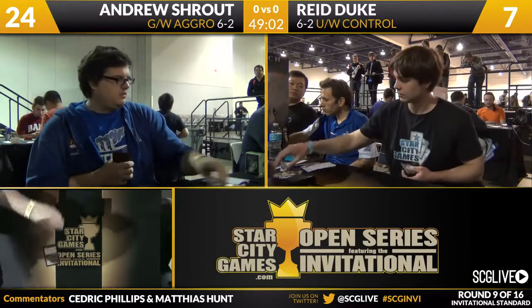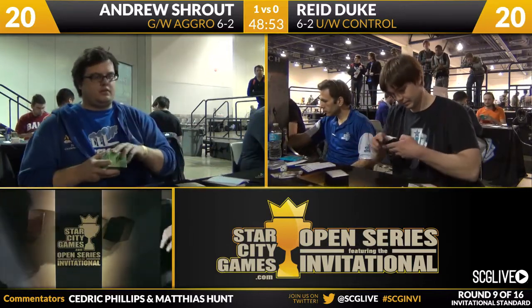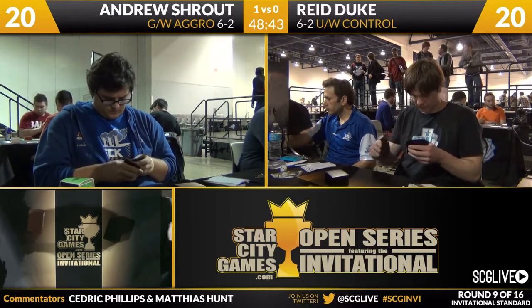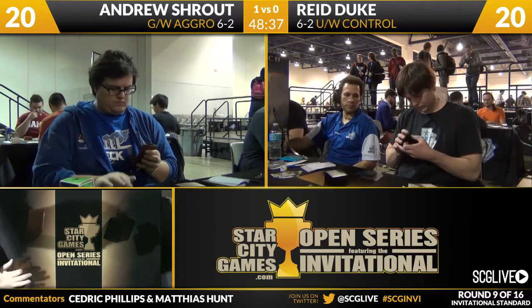Did not expect to see green-white aggro coming into this tournament, certainly not this build. This build is certainly adapted to the metagame. That last play was very interesting — I had assumed the Mistcutter Hydra was going at Elspeth. That is an aggressive line he took there by swinging it at Reed, and it really paid dividends. Do you think Reed was going to play around double Celestia Charm in that situation? Clearly he doesn't.